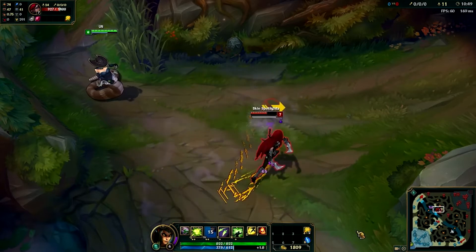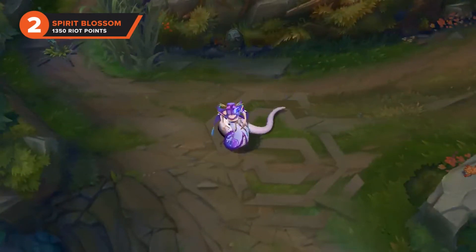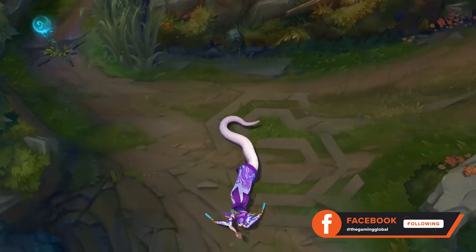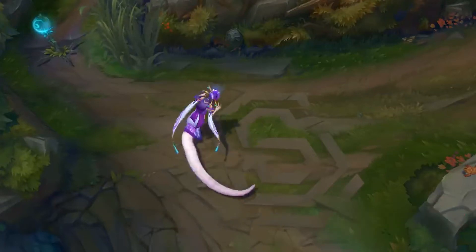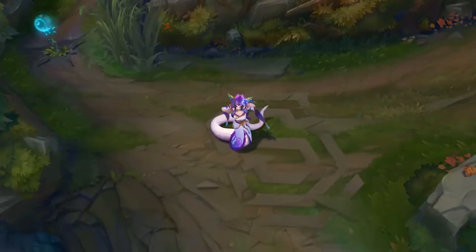We've been to the Wild West and we've seen the cowgirl version of Cassiopeia, but how about we head all the way east? The Spirit Blossom skin draws on the classic image of an eastern princess, and it's a truly beautiful skin. It might not be culturally sensitive, but these are League of Legends skins — nothing is politically correct here. It's a little more expensive at 1350 RP, but you do get a host of new animations for that price, so it's probably still worth it.